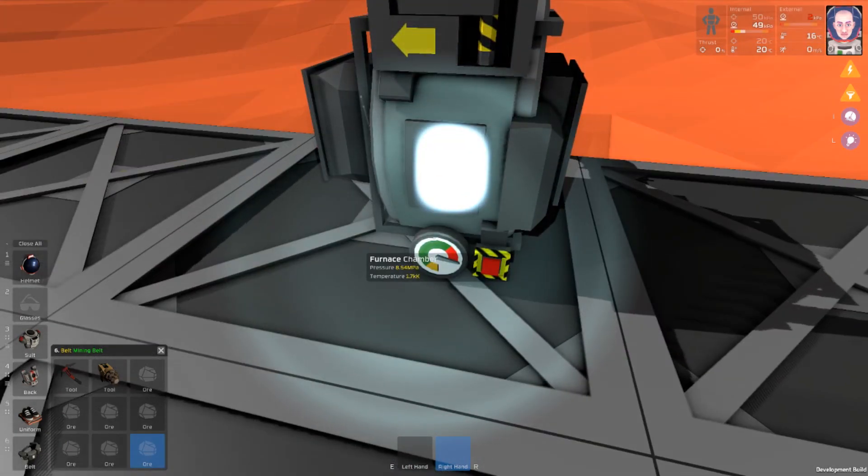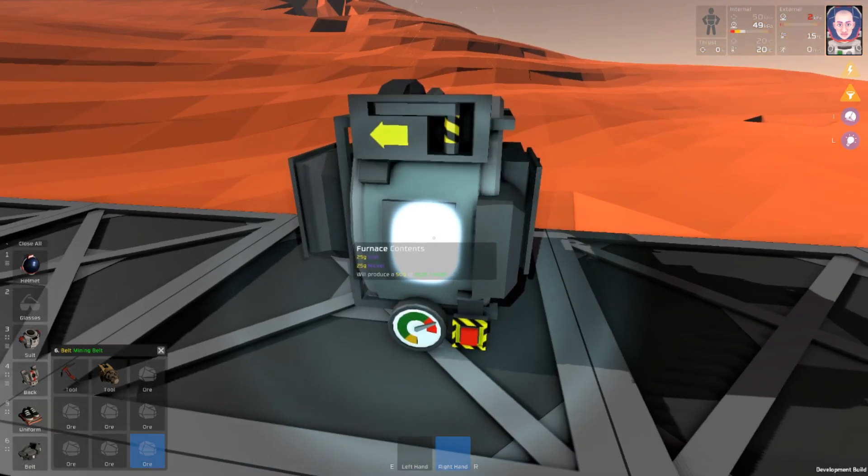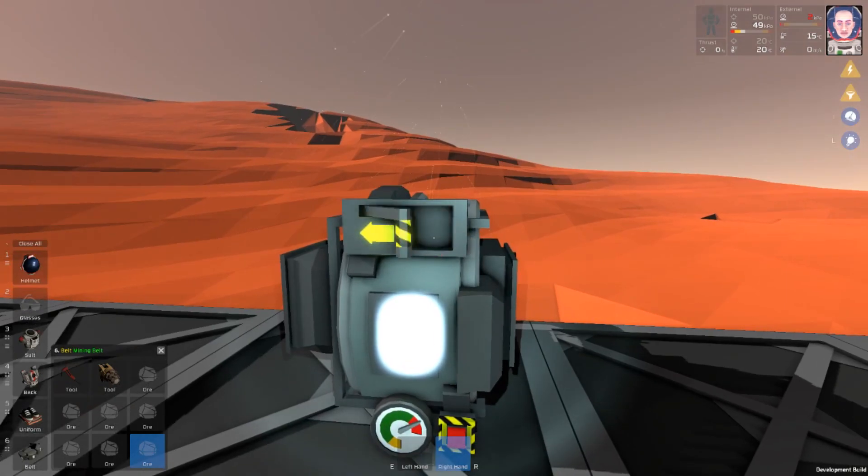Now, it looks like the pressure is a little bit too high, which is okay. We need to get it down to 7 megapascals, so that should just take any second here. And once it has reached that, we will go ahead — almost there. It will make our Invar, so we can press the release handle there.